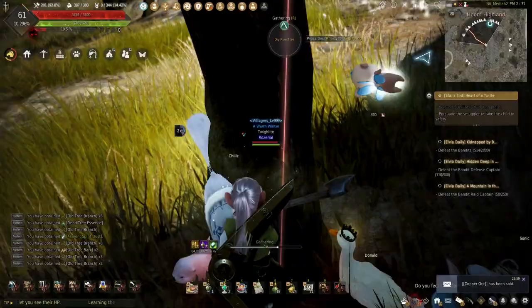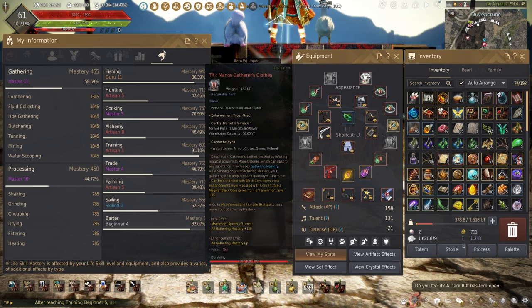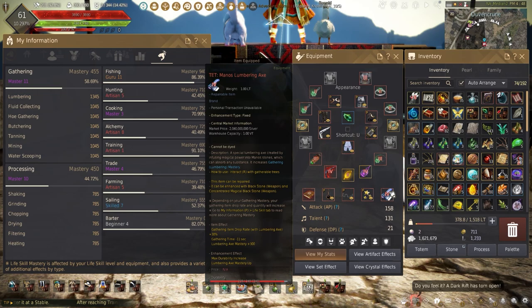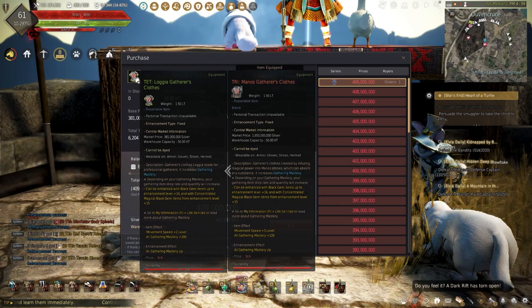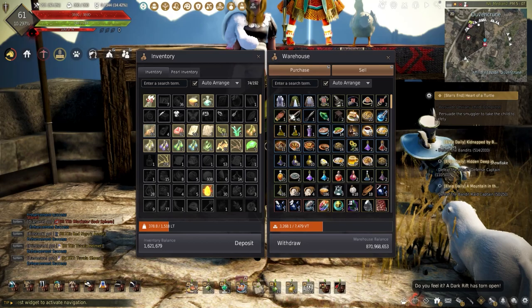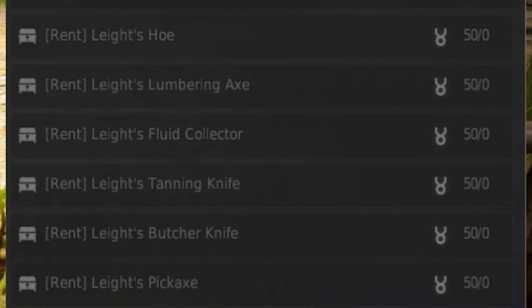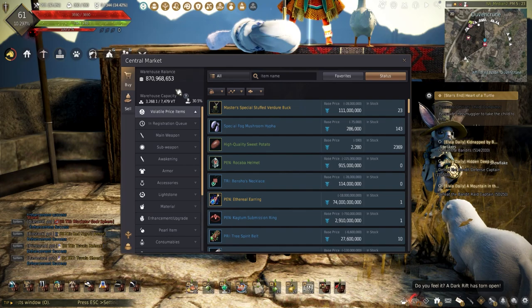Let's talk about gear progression and raising that mastery. Gathering mastery can be expensive to increase, but does come with a lot of rewards. Because mastery dictates the percent that you can find rare drops while gathering, it will cost a lot to increase it, but is completely worth it. Once you're ready, the first tier you should focus on is obtaining a Tet Logia gathering clothes. This will increase mastery to 200, but will cost 400 mil. Tri Logia accessories is the next thing on the list. This increases mastery by 24 for each ring and earring, and 28 mastery for each belt and necklace, each costing around 60 mil. All of this will cost around 800 mil and 50 contribution points, but will increase mastery to 650, giving you a jump start.